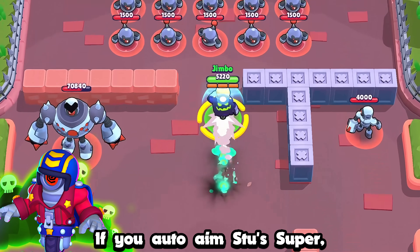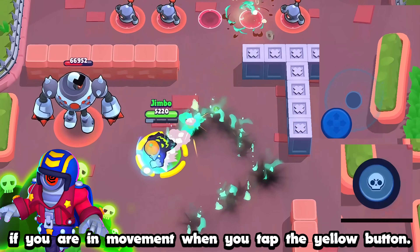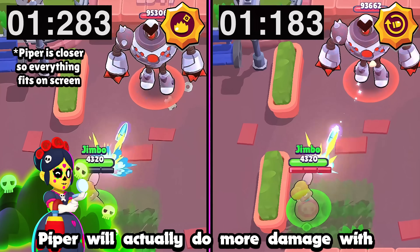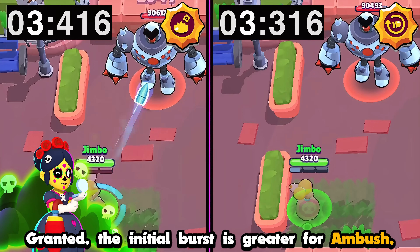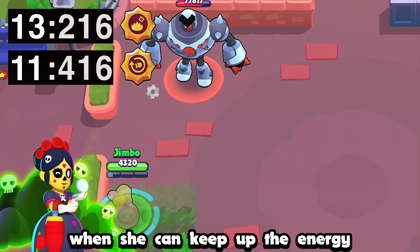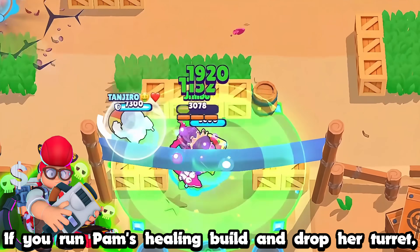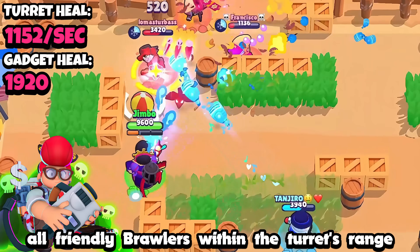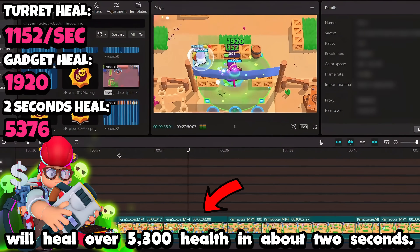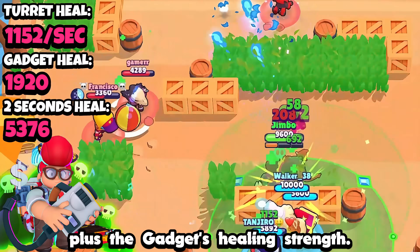If you auto-aim Stu's super, it will actually dash you in the direction that the blue joystick is aiming if you are in movement when you tap the yellow button. If Piper is at max range and spams her attacks, she will actually do more damage with the Snappy Sniping star power. The initial burst is greater for Ambush, but Snappy Sniping comes in clutch later when she can keep up the energy for a longer amount of time. If you run Pam's healing build and drop her turret and immediately gadget, all friendly brawlers within the turret's range will heal over 5,300 health in about 2 seconds, because the turret doesn't wait a second to do the first heal.